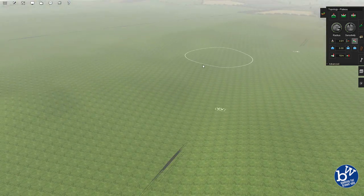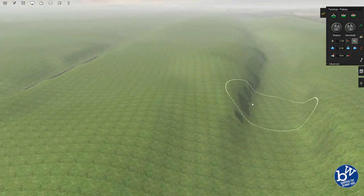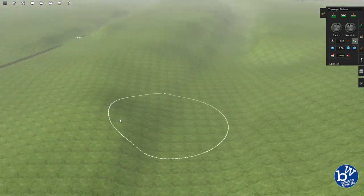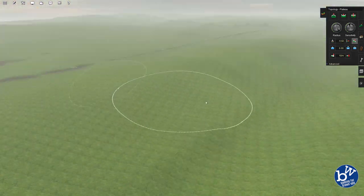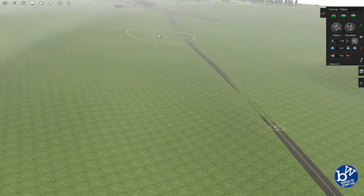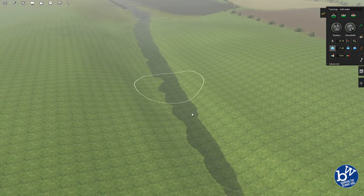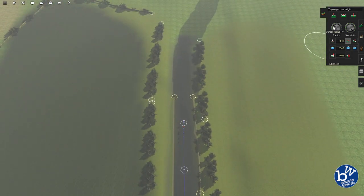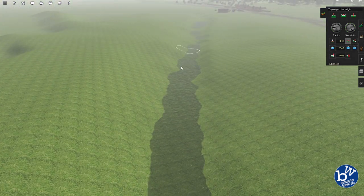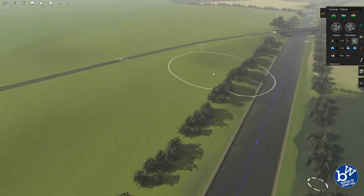Wherever you start brushing from, the land will try to get to that height. The longer you hold it, the closer it gets. Starting from the lowest point will lower everything around it; starting from the highest point will raise everything around it. Also make sure you set the height for the track as well — don't just use automatic heights — because otherwise the track will just go up and down with the hills. Set the track height before you play with the land height tool.